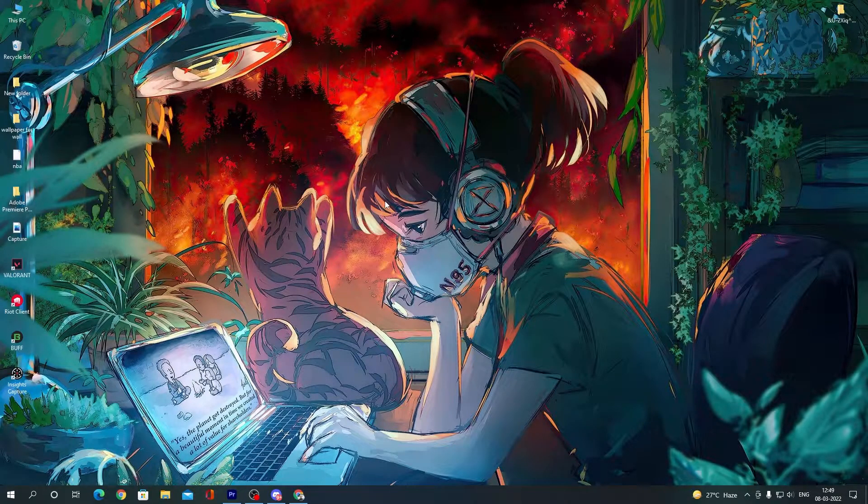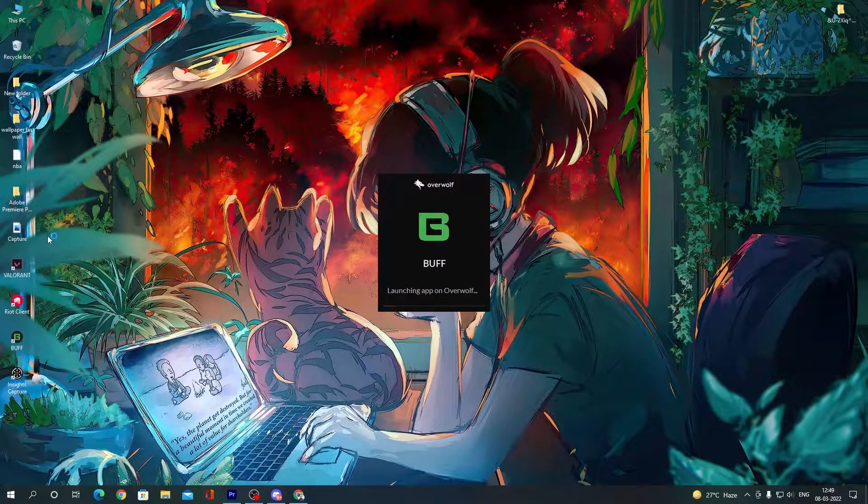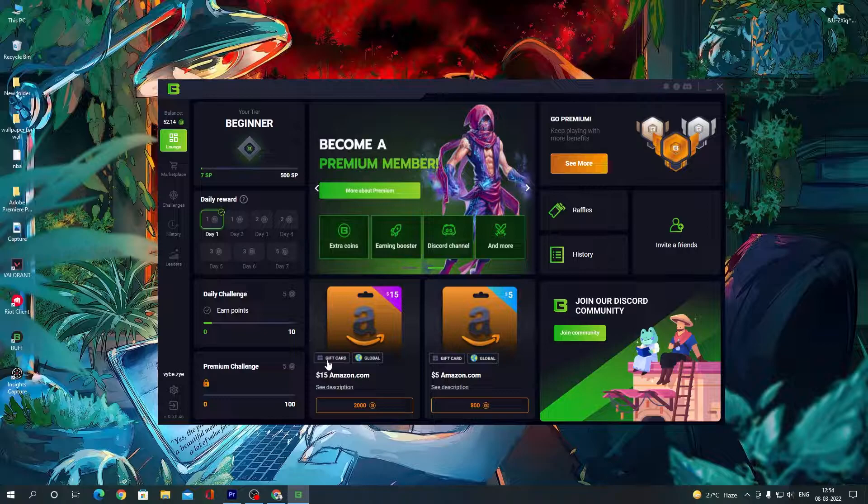Simply download it and install it on your PC, just like you do with other apps. I have done it before, so I will start it. When you open it for the first time, you have to log in and create an account.